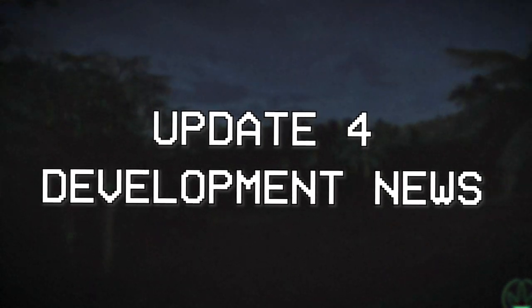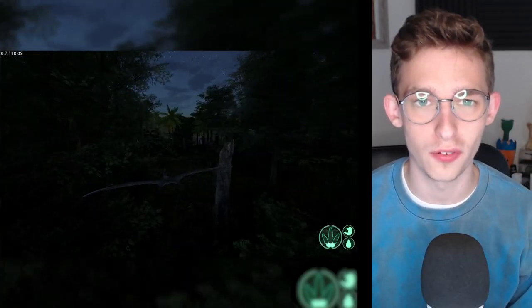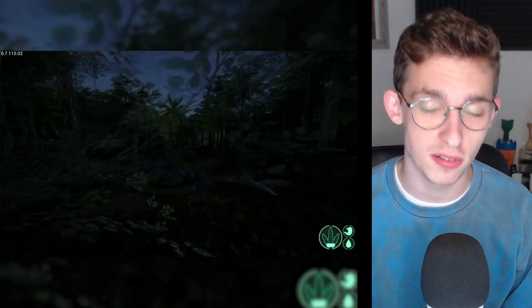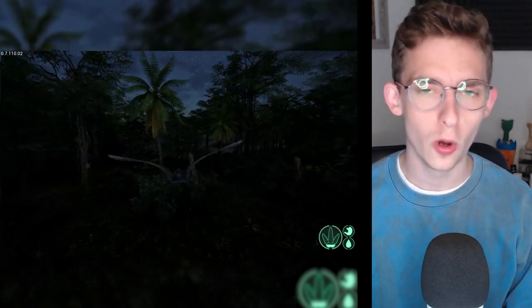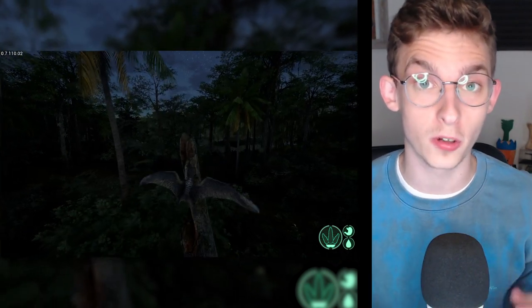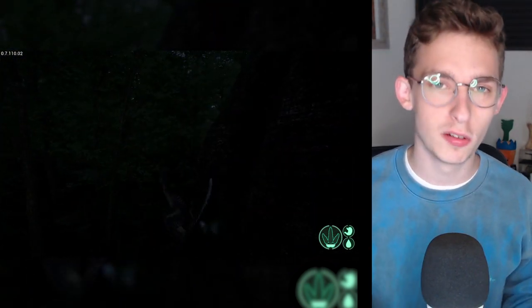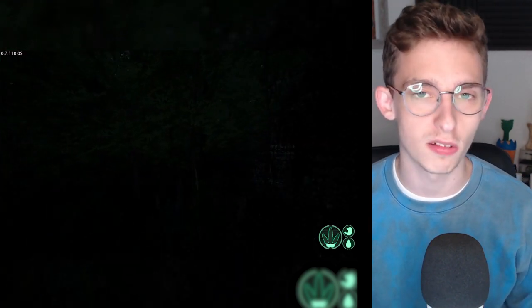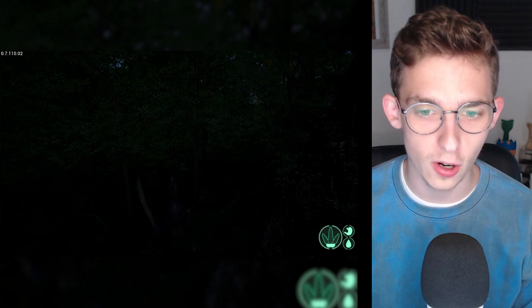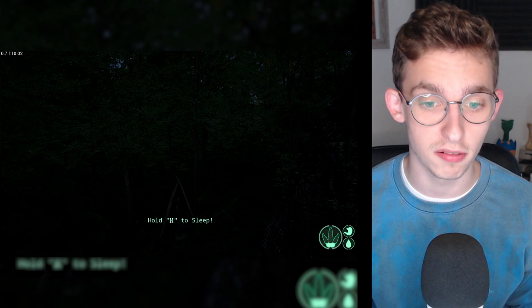Let's start with the update 4 development news. We have some news about the development state of update 4. Currently, we've been waiting for this news because it's been about two to three weeks since we've had any big updates regarding the stress test or the Trello board ticks for update 4. Every time I've done a recap, it was always a big paragraph from the dev saying yes, we're working on this, it's taking some time. However, today we have the information that we really desired.